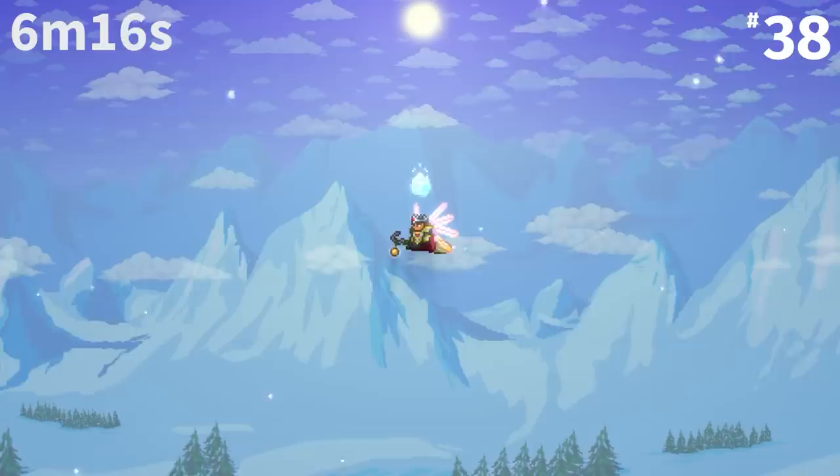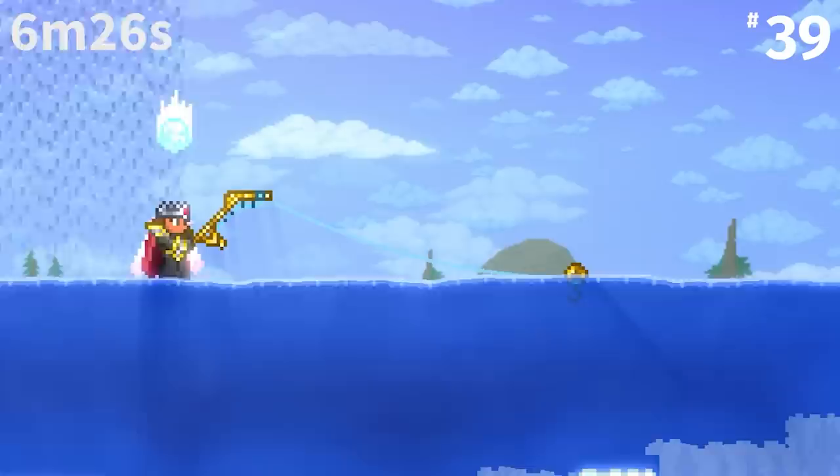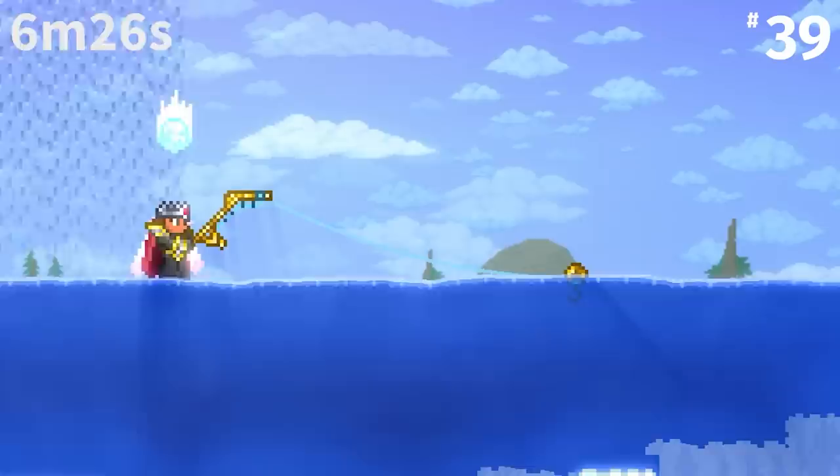The way the Aerial Bane determines an enemy is airborne is quite particular. If there are no solid blocks within 12 blocks underneath the enemy, it is considered airborne and the bow receives a 50% damage boost.